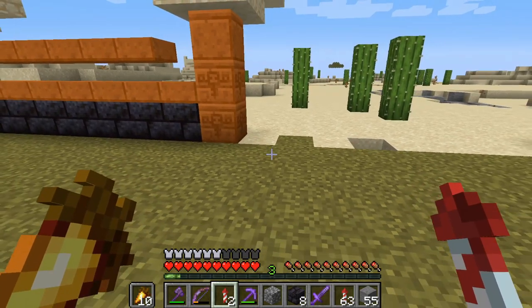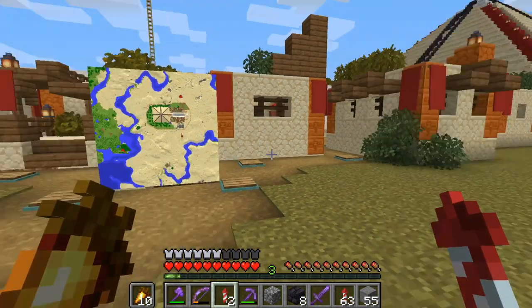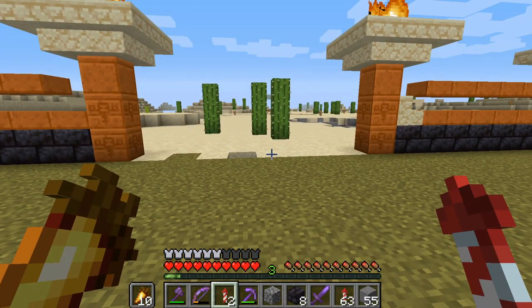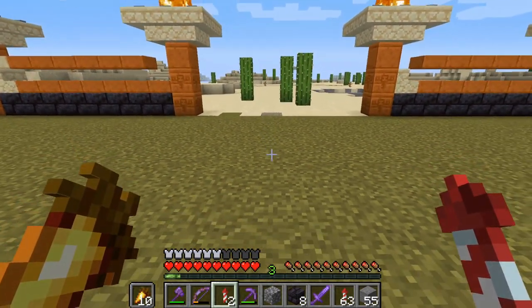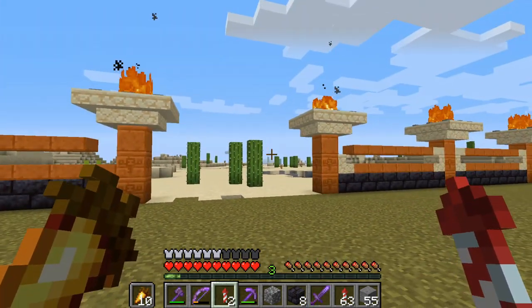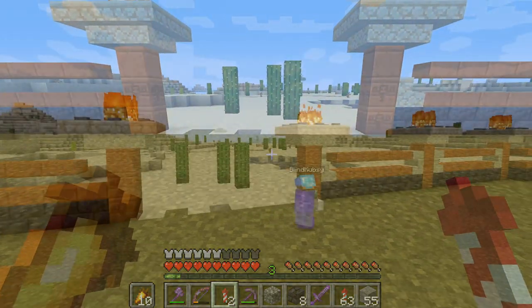I've dug out a bit here where I'll build the gate today. I have a simple design — I don't want to overcomplicate it because at the end of the day it's an Egyptian theme. Not a massive thing, but part of the simple gate will have some piston doors inside to make sure no mobs can get into our base. I need to grab a couple of shulkers and we'll start building.